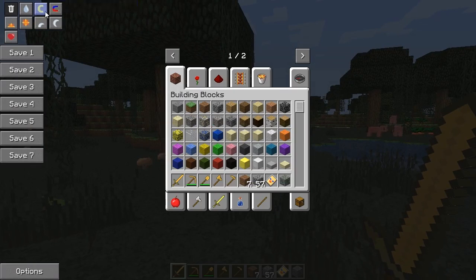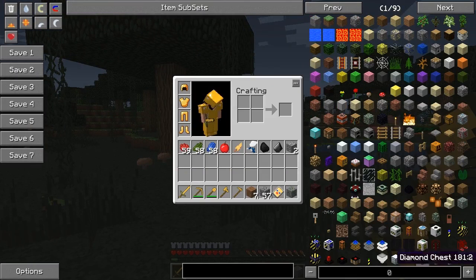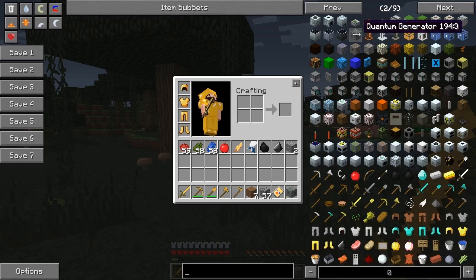Let's just go into NEI and basically scroll through so you guys can see what's going to be in my pack. Of course, we've got BuildCraft — all your normal BuildCraft stuff.